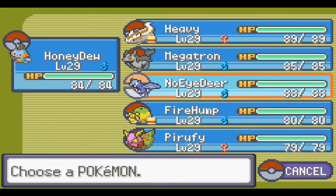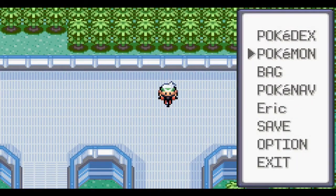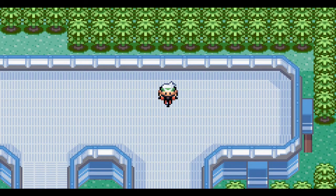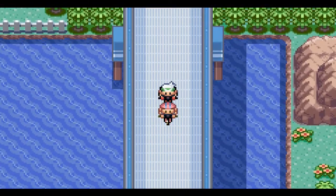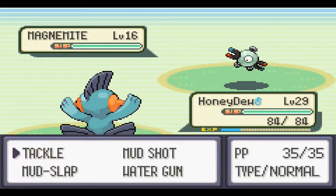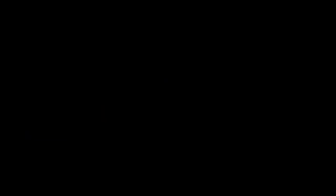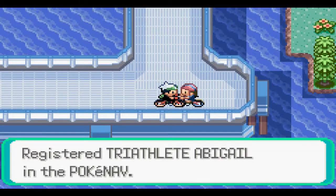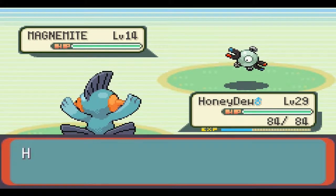Here we are on Cycling Road - not very many trainers on here, which was kind of depressing. In Fire Red and even normal Red and Blue there are so many trainers on the cycling path, but this one only has maybe five or six. Some people on there won't even battle you, which is stupid - they should battle you.